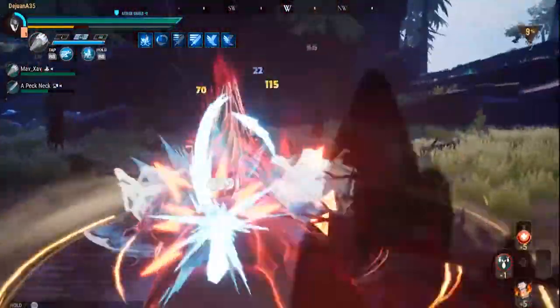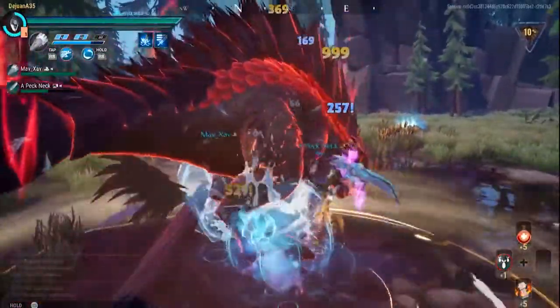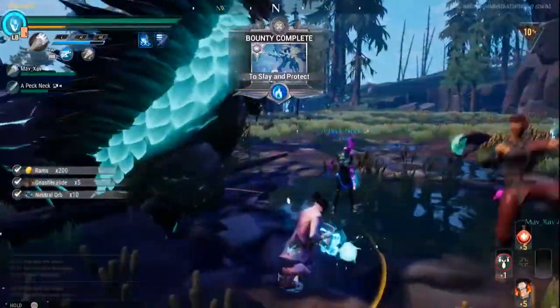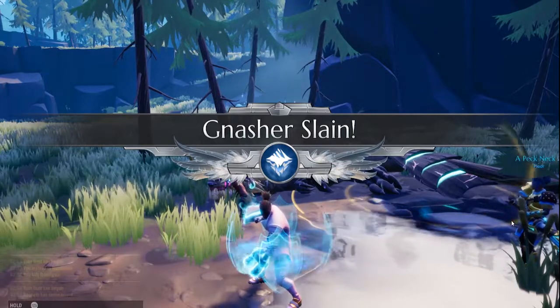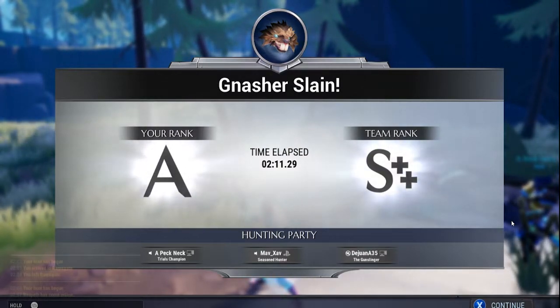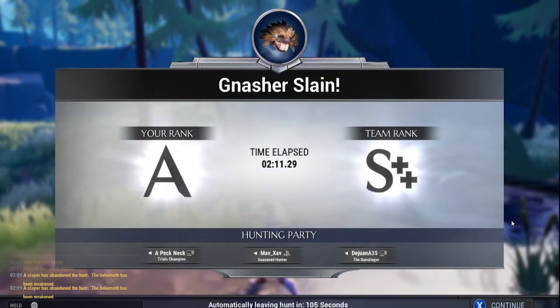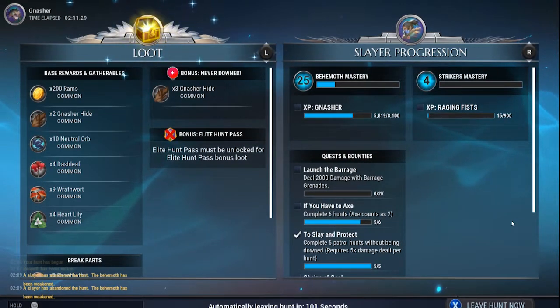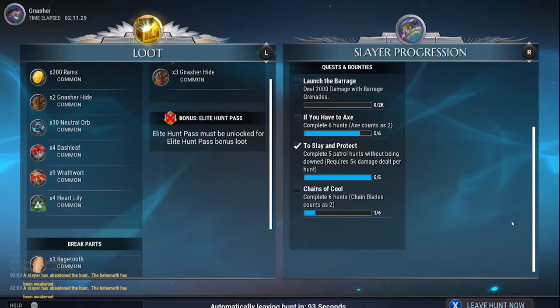You're always guaranteed to draw at least three bounty cards. The cards we've seen so far are mostly bronze cards — the most common type — but bounty cards work in tiers: bronze, silver, and gold. Higher-tier bounties are more difficult but award better rewards. There could even be additional tiers like platinum in the future, meaning challenges can keep getting better and better.